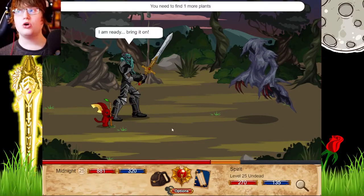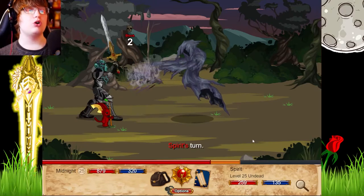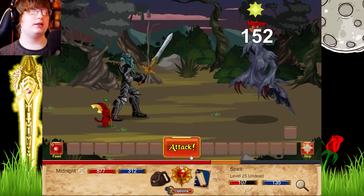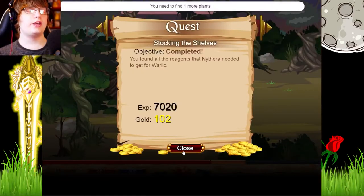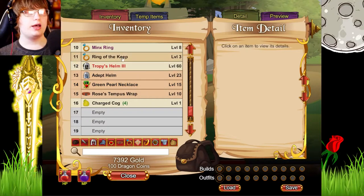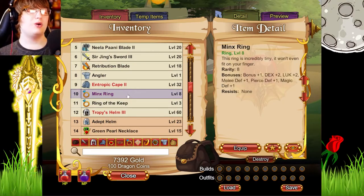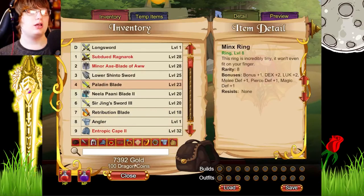I don't know if this is the only way to get all the plants. There might be extra ones lying around - it might be you only need 6 but there are 10 in total. Who knows. And there you go - we got all of the plants! We got a Minx Ring, level 8 ring. Our ring - oh, we didn't put it on. This is definitely better than our ring. It adds Dex which we don't need, and magic defense.